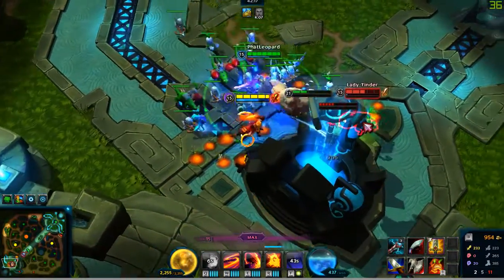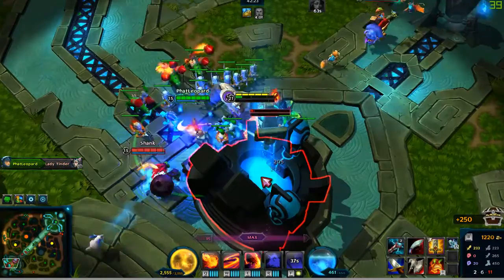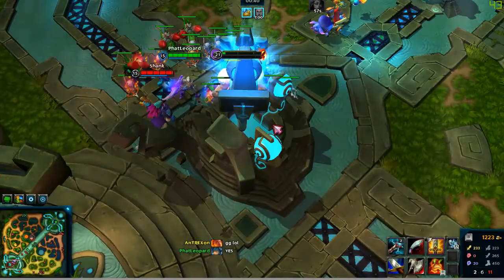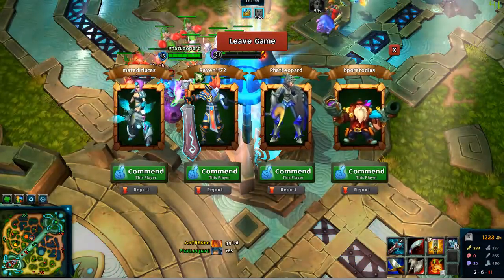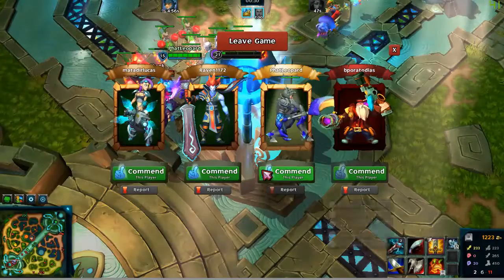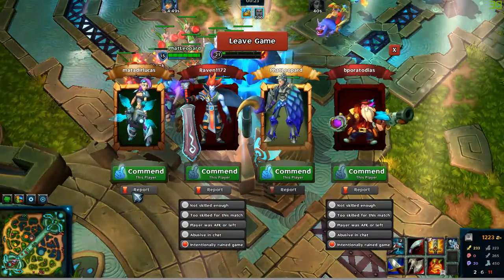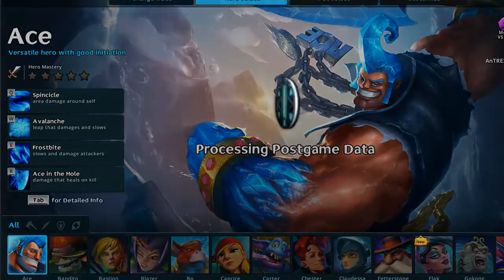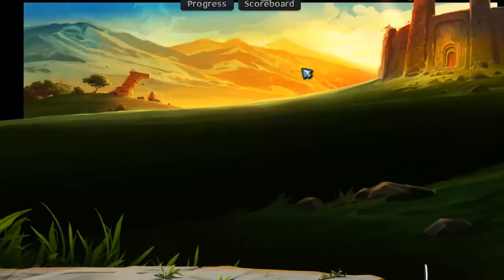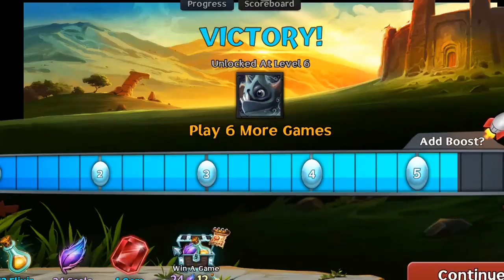We actually won! I cannot believe we won. Anyway, I can report these guys for leaving and intentionally ruining the game. Once the battle is finished you return to the menu, where you can see your progress, score reports, and things of that nature. I need to play a few more games to get additional bonuses and unlock new characters. I got one extra gem — premium currency — and also a little more non-premium currency.